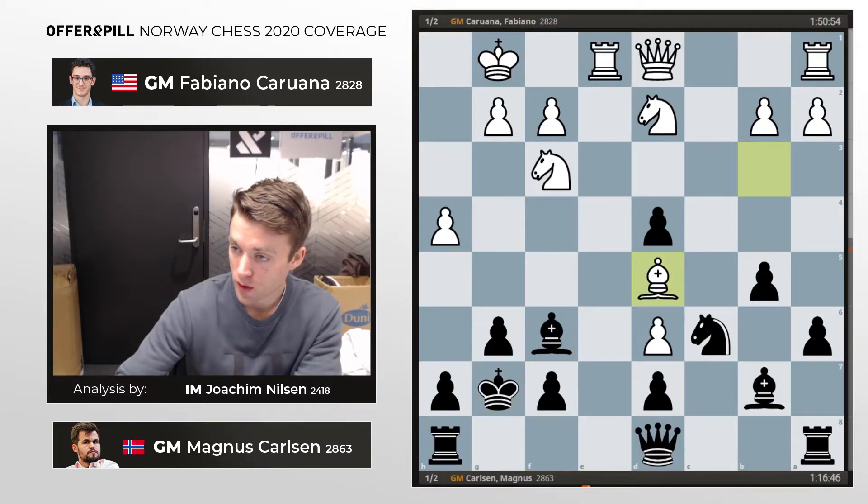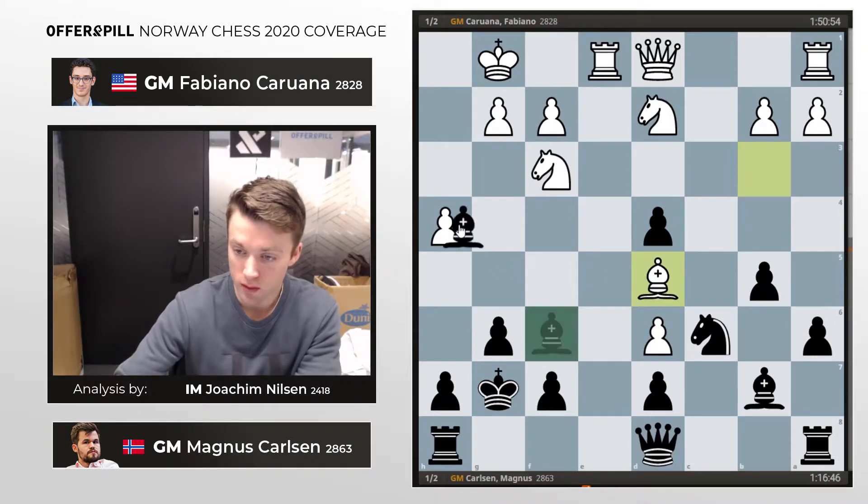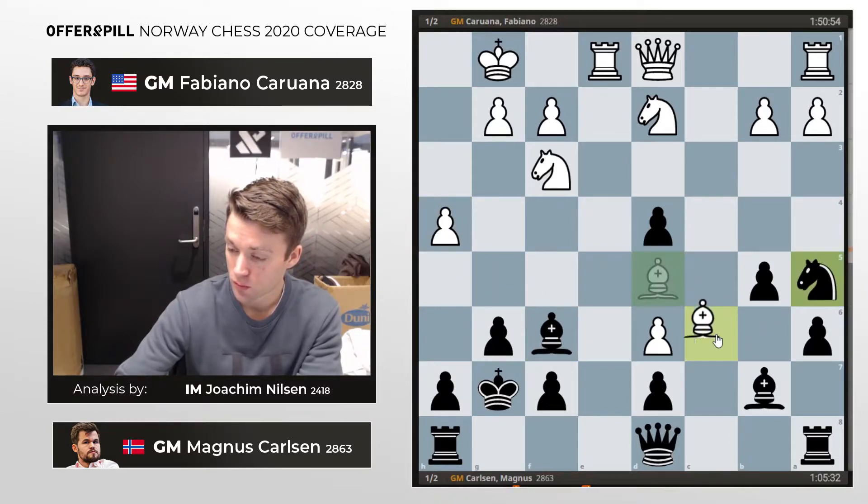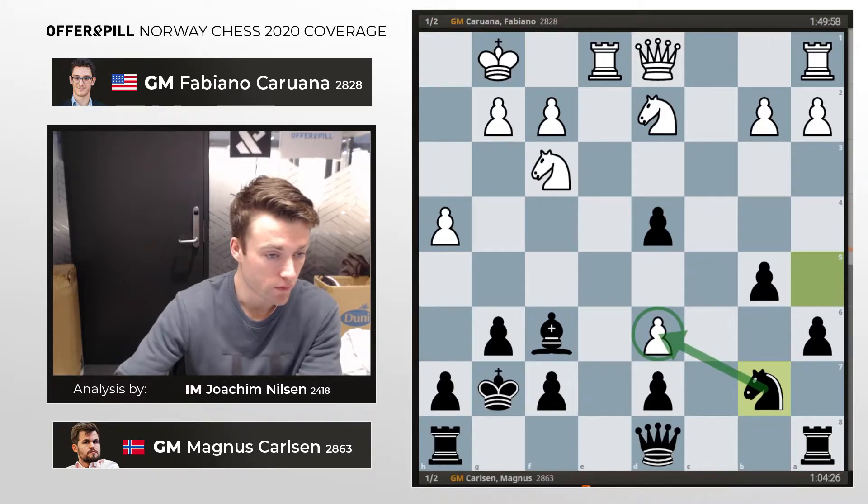I'm sure Fabi came prepared — at least he didn't spend any time at all, almost, to get to this position. Bishop d5, knight a5 from Magnus, which might have been inaccurate. Of course the computer wants to play bishop h4, which is something you can analyze on your own. With knight a5, he wants to trade and be able to take this pawn on d6, which is a real nuisance for black as it covers a lot of important squares.